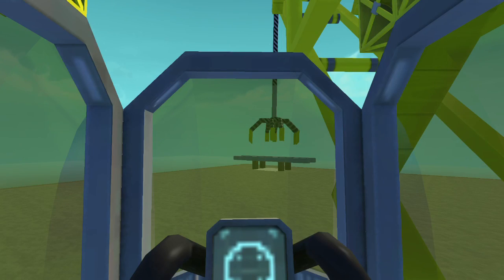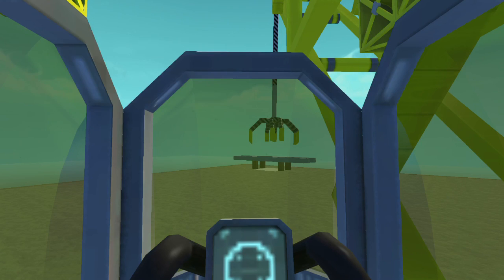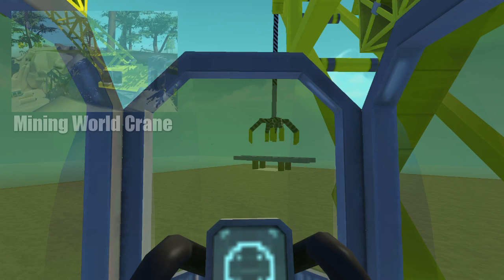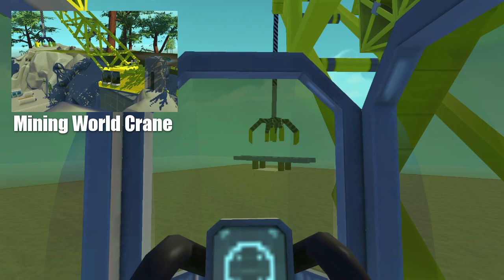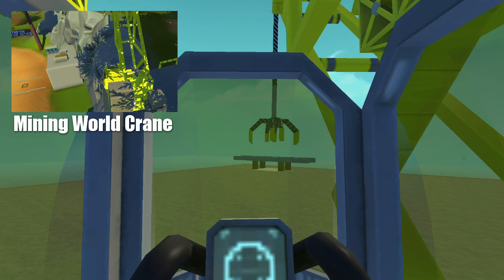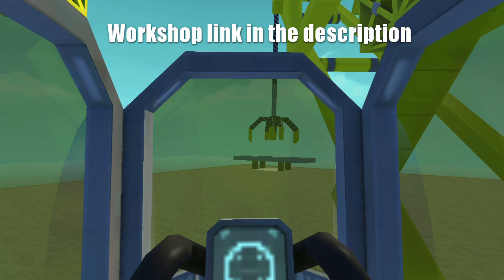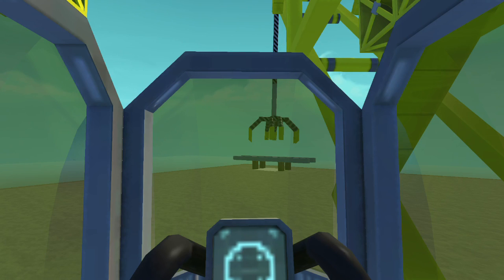Hey everyone, it's Moonbow here and welcome back to episode 3 of Scrap Mechanic City. I wanted to start off on top of this building in this crane. If you've seen it before, this crane is from the mining world — I'll put a link right here if you want to check that out. I was able to take it from that world and bring it into this one, so now you can use this crane in any world by grabbing it from the workshop. There's a link in the description and it's a lot of fun — I'll show you what it can do in the city now.